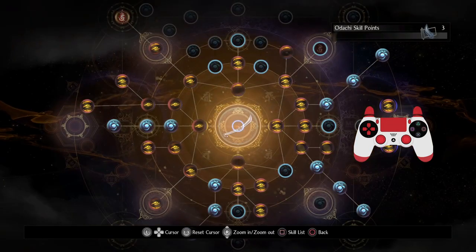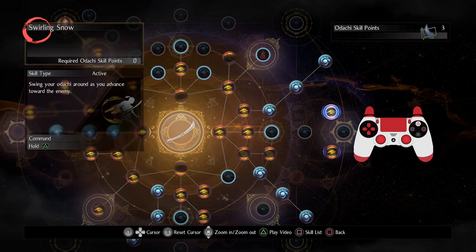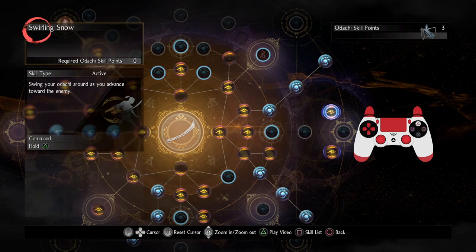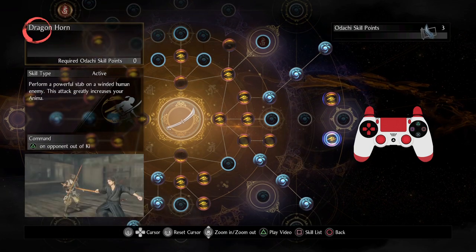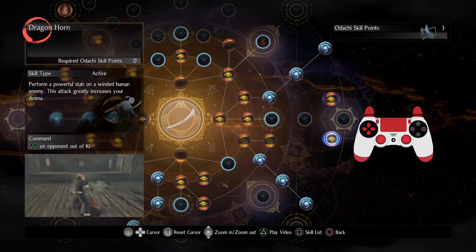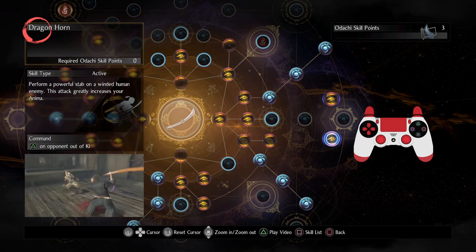Let's get to the Odachi. The Odachi has two hidden skills. First is Swirling Snow — it may look a little lackluster but many human opponents can't adequately deal with it, and it's really good if you have a bunch of targets around you that you just need to get away. Next is Dragon Horn, which is very similar to Dragon Claw in that it greatly increases your anima and also helps you regenerate your ki. It's kind of menacing to stab somebody with a big Odachi.